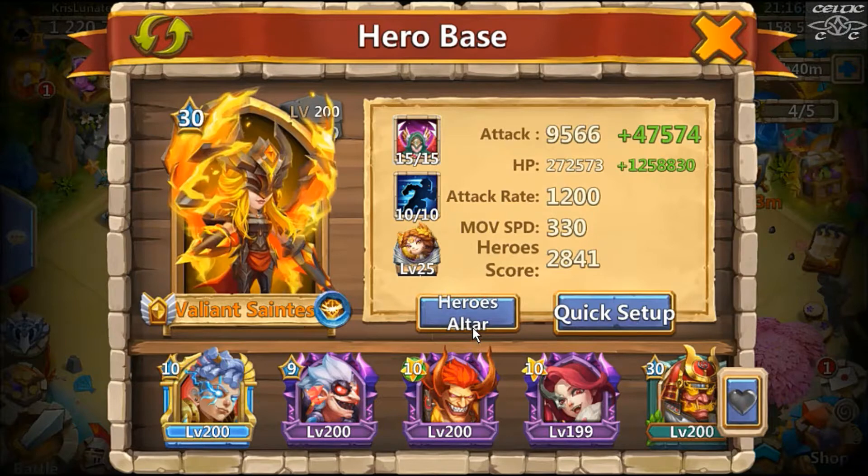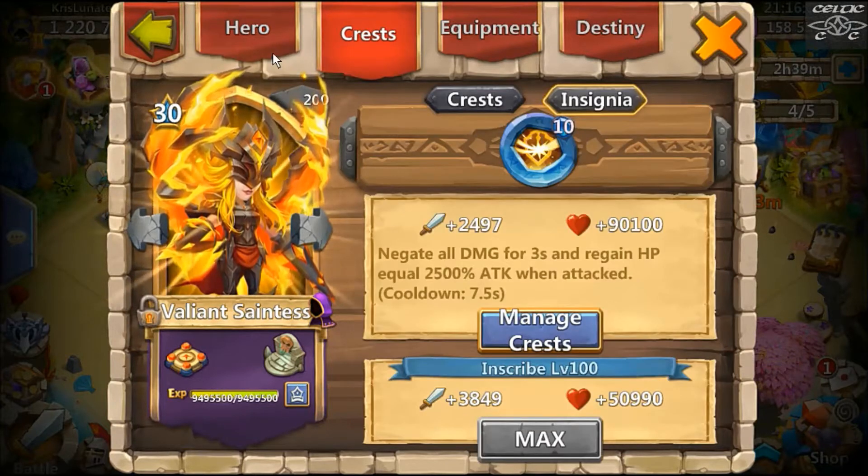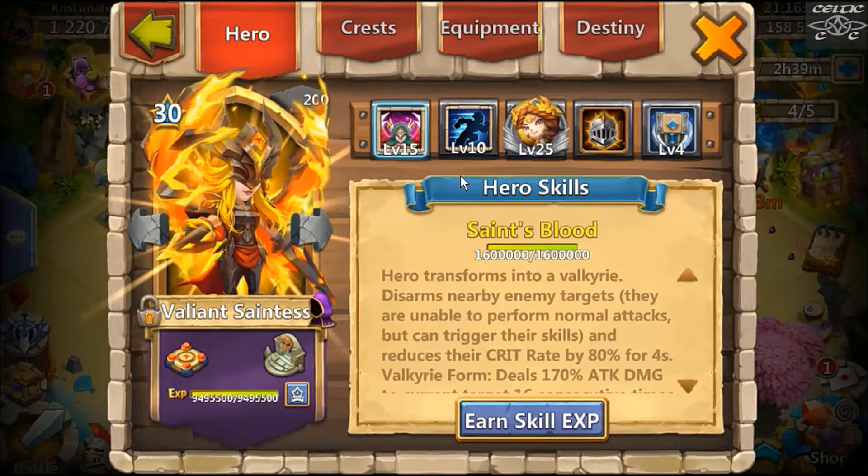I've got her on a level 10 stealth, which I like because she's immune to silence. If a hero's immune to silence, stealth is quite a good one to put on her since stealth can be silenced otherwise. I'm also running her with survival so she can be quite tanky. Sometimes in a raid she'll just die, but most of the time the stealth kicks in and she holds up.